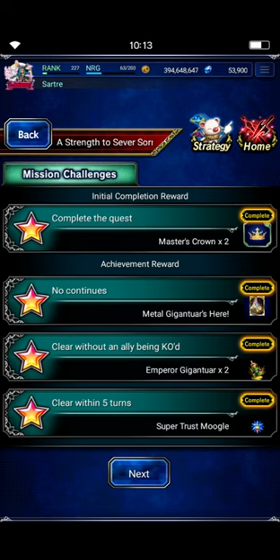All we've got to do for the Master Crowns is complete the quest. Level three also gives you two Master Crowns, so if you do all four levels, you get a total of four Master Crowns. Level three and level four each give you a 50% STMR Moogle if you clear within five turns — we're going to do that no problem. And you get some Emperor Gigantars if you clear without being KO'd. Again, super easy.